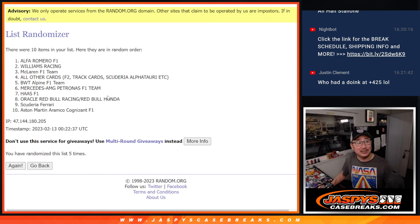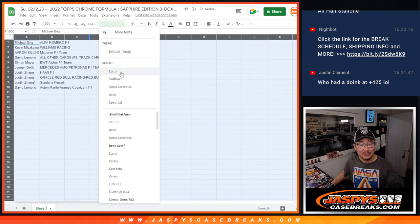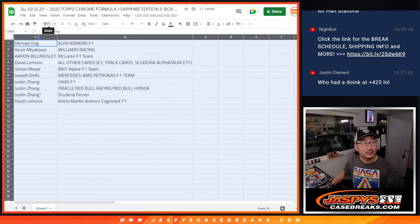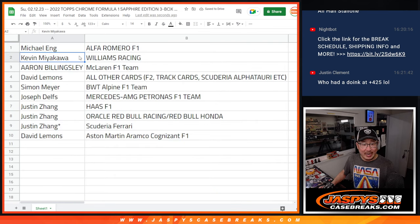It's crazy to think how many tens of thousands of dollars was on that play, for either result — to make or miss or doink. Michael, you've got Alfa Romeo. Kevin with Williams. Aaron with McLaren. David with the all-other group. Simon with Alpine. Joseph with Mercedes. Justin with Haas. Red Bull and Ferrari. David with Aston Martin.